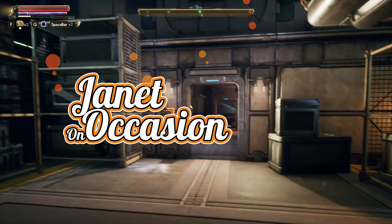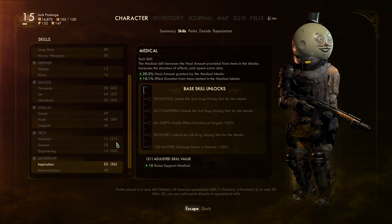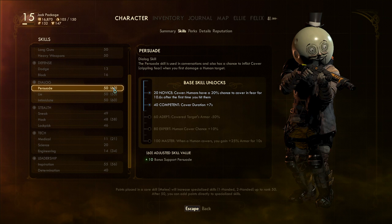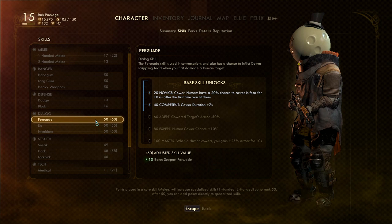Hey guys, I'm Janet on occasion and today we're continuing on with The Outer Worlds. We're going to say hi to Phineas first, but I just realized something kind of interesting. If you go to skills, you can see your skills and all the modified ones. If you hover over it, you can see the modifiers, and I think we actually get all the modifiers from all of our companions — they all apply here, which is kind of cool.